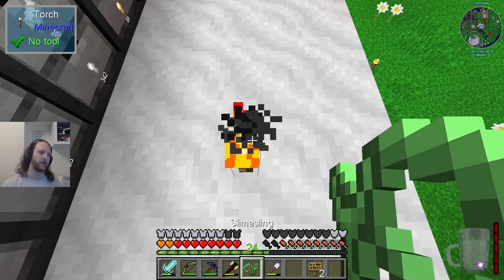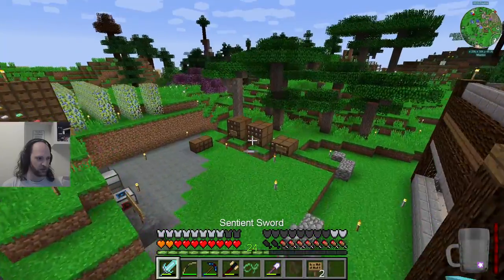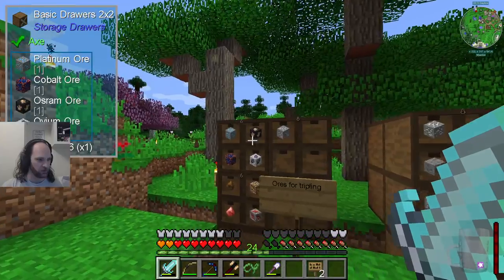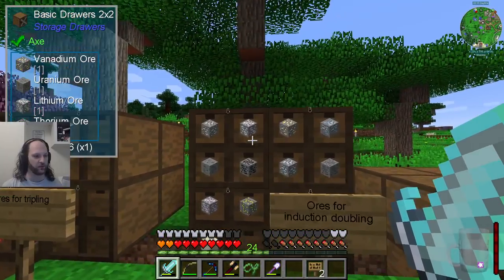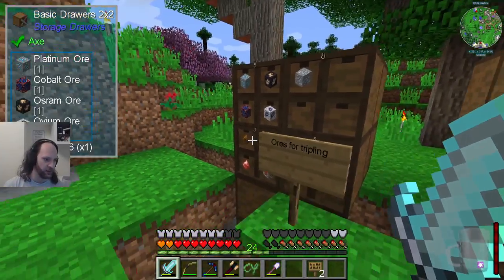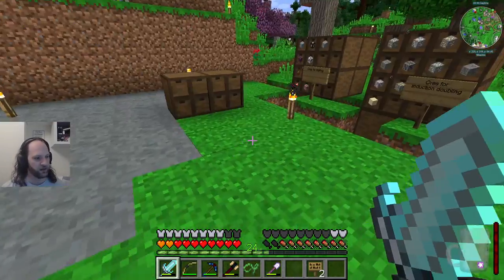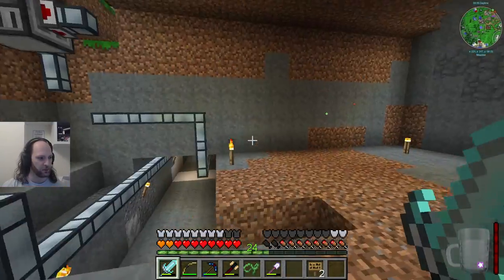In between streams — this is the subject of the other video — we have not quite finished this auto-smelting system. We put a lot of thought into where all these things should go and which ones need ores. We can now triple some ores, but to do so we have to double other ores — at the expense of tripling these ores, we can triple those ores. These ones are ores that give us something important out of them. We've nearly finished this, so the other video is therefore kind of incomplete, but I released it anyway.